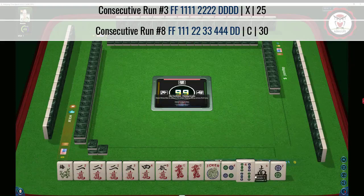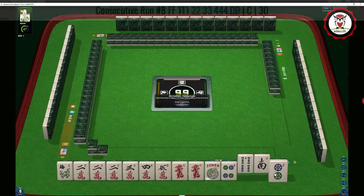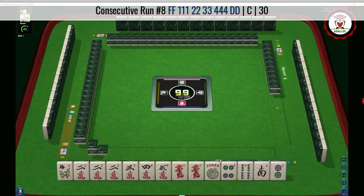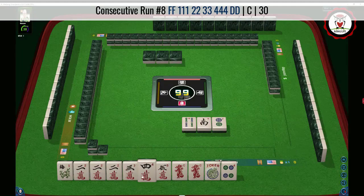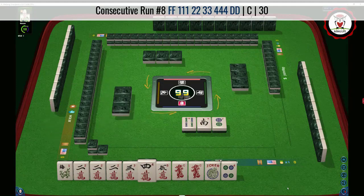All right, now we can pass three going across. We're going to try for this concealed hand. It's a little bit risky because we need pairs of the three-three-four — those would be a weakness in this hand. We have no gaps, but we do have weaknesses.